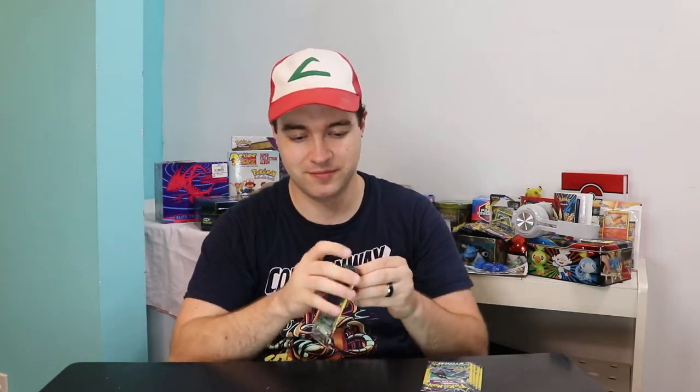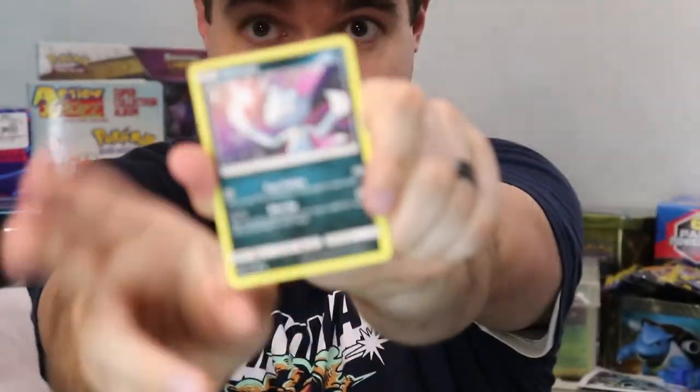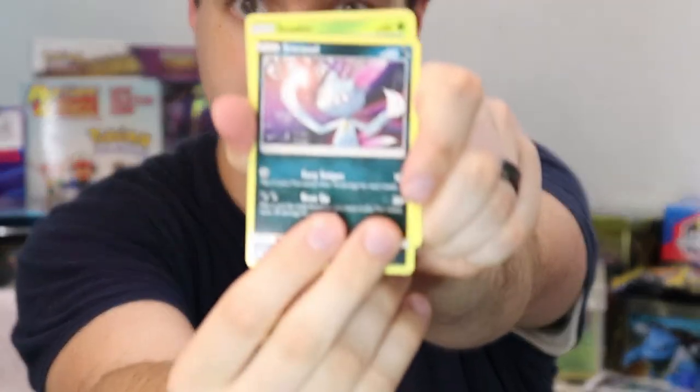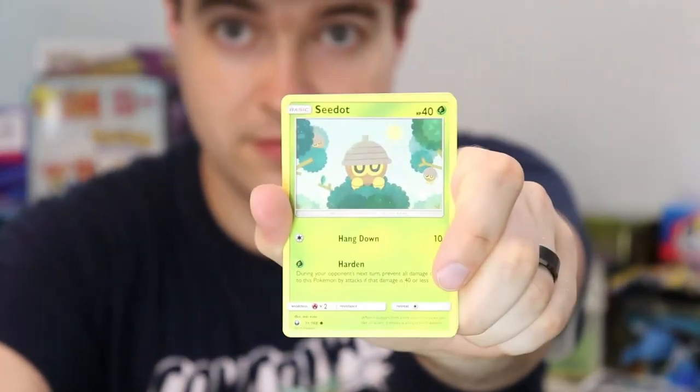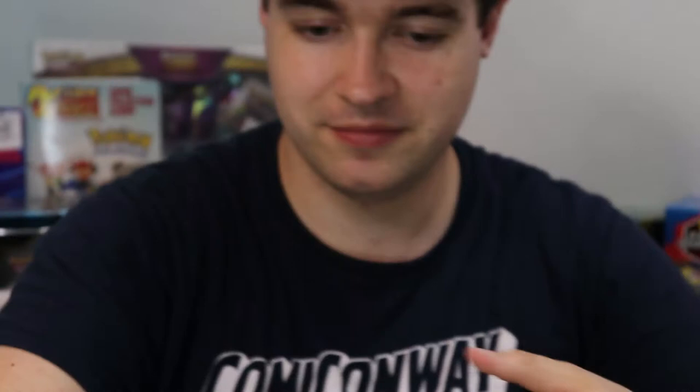Celestial Storm. Let's get some good cards, starting off with the first one. We're going to go ahead and open that. Sneasel. And C-dot. And Pupitar. Okay, pulls on the first one — let's go on to the next one.